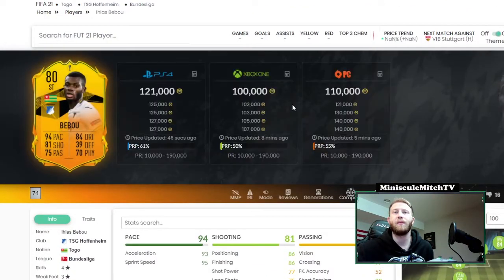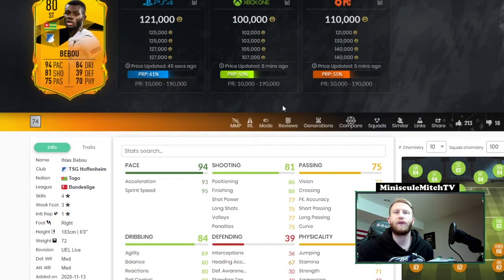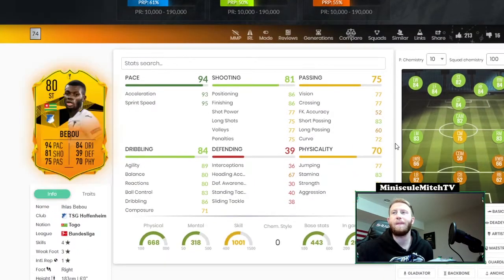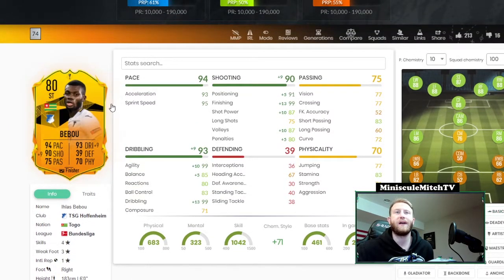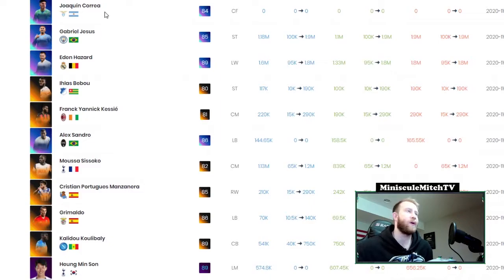Then we get into the Europa League cards. We have Ilis Babu from Hoffenheim — six-foot, four-star three-star. He's got some pace on him, dribbling's pretty solid, shooting's not bad. Throw a finisher on him and that becomes a pretty usable card as a striker. The only thing I don't love is the three-star weak foot, and obviously a pretty rough nation and not a strong linkable club, but not a bad card at all — coming in at about 100k.